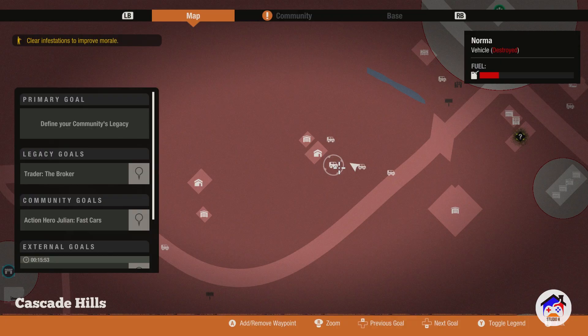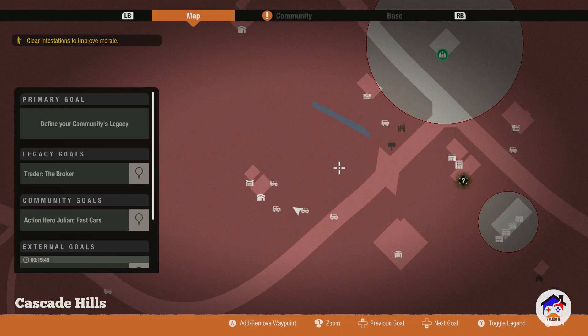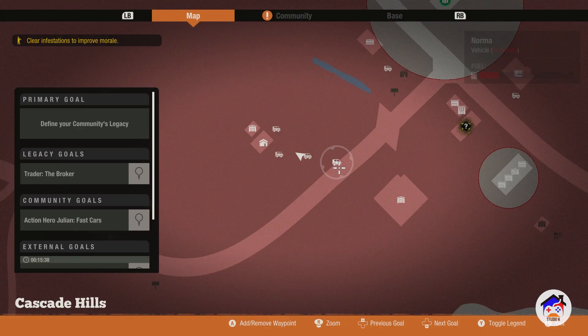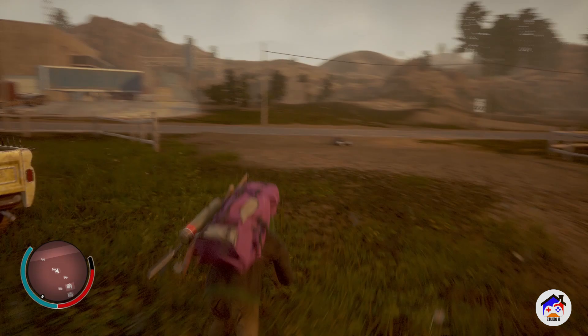As you guys can see, there are five — one, two, and the one that I'm driving, which is called the Zed Buster because I upgraded it. But there's another one right here and then another one right here — a total of five. All of them are destroyed, by the way. I fixed up that one thinking I was going to take it back first, that's why it's not destroyed, but all the others are.